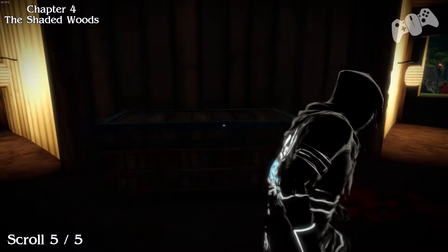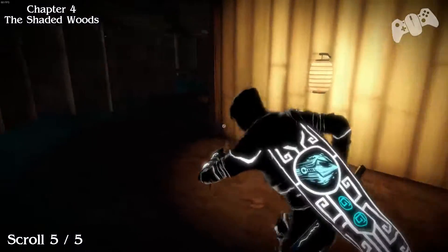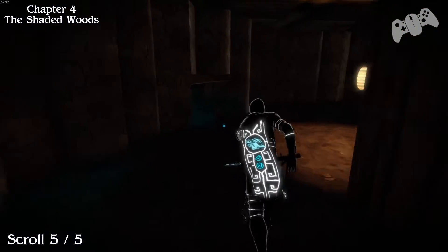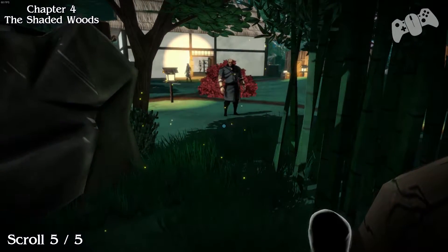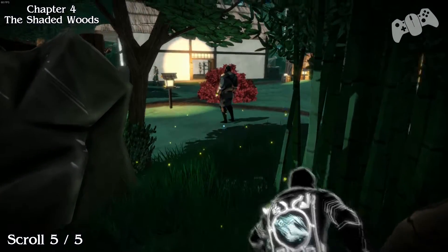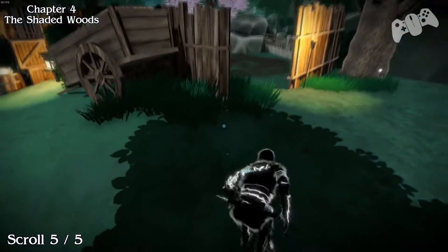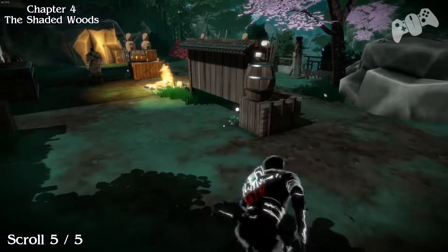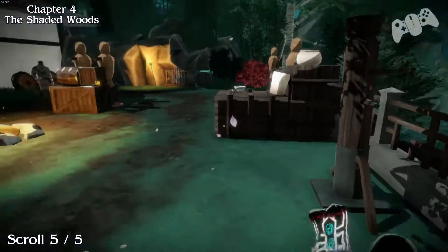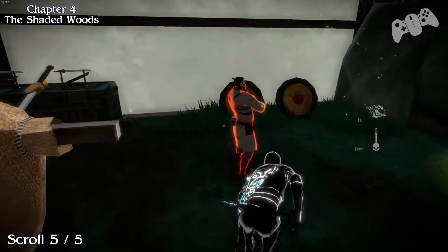From the last location, scroll number 5. Now we want to leave the fortress. You will find your scroll next to the building directly in front of you, to the right hand side of it, outside. In this area, in the corner, on a crate, you'll find scroll number 5.